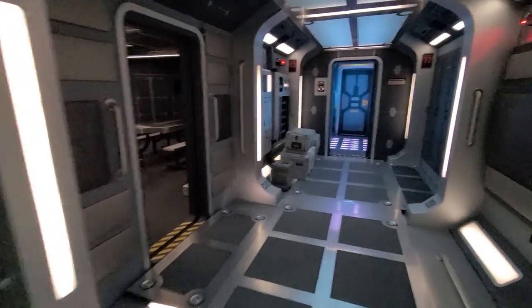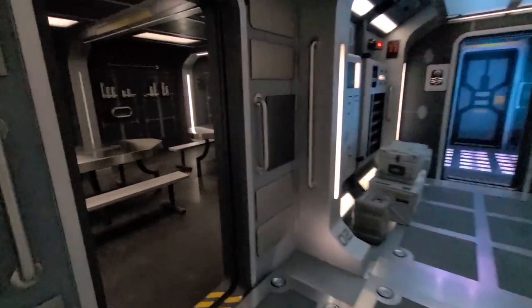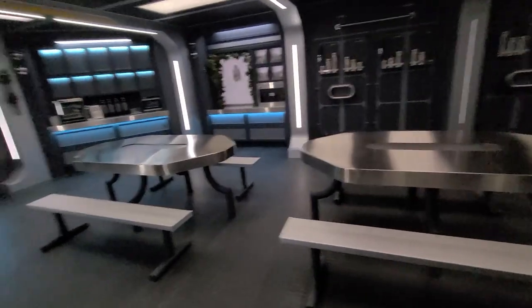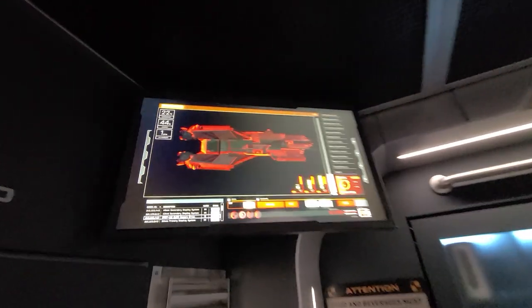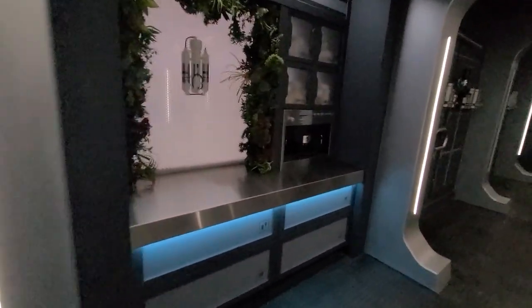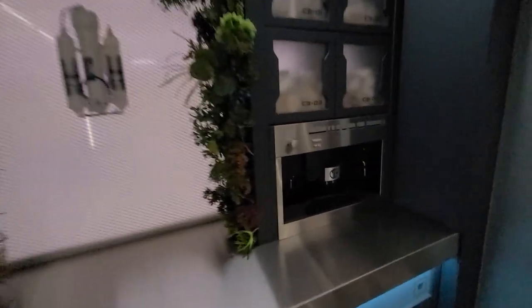I'm feeling hungry, so let's go and check out the mess hall. So here we are. There's the Pella on this playback screen. We have some cabinets and appliances, some greenery, similar to the Rossi. And yeah, this is the mess hall.